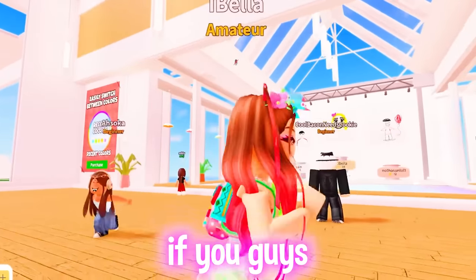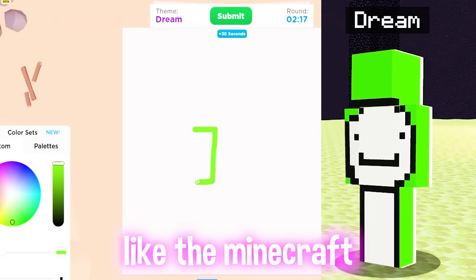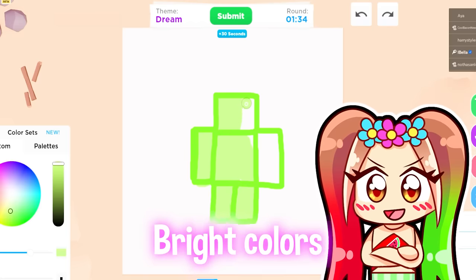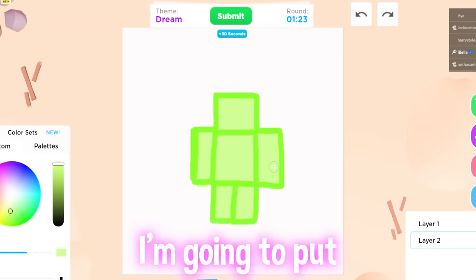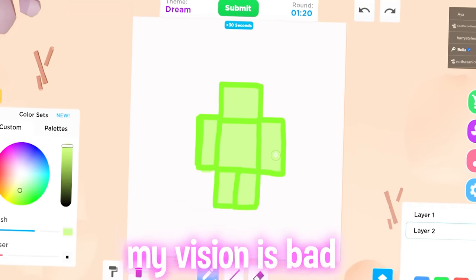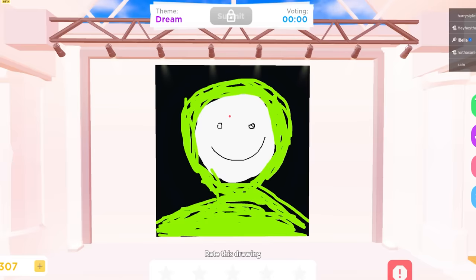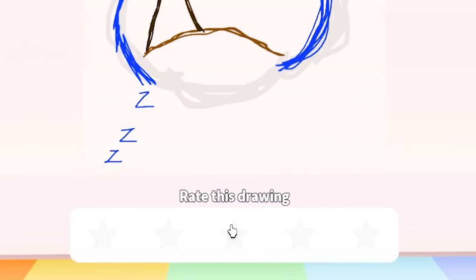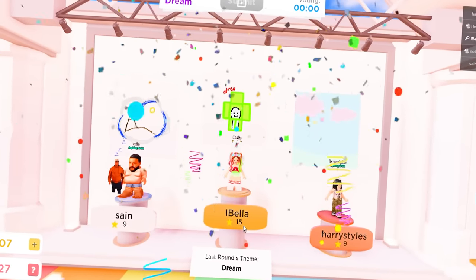Like and subscribe if you guys want more chill drawing videos like this — I'll make more if you guys like it. When I get the word 'dream' I think of Dream, like the YouTuber, not dreaming. So I'm gonna draw Dream in Minecraft. I feel like bright colors have been hurting my eyes lately. Also I have one minute left — I'm gonna put on my glasses because my vision is bad. We're gonna write Dream — oh no, I wrote 'Dria'! Oh my god. Someone drew Dream too — that's good. I won again!